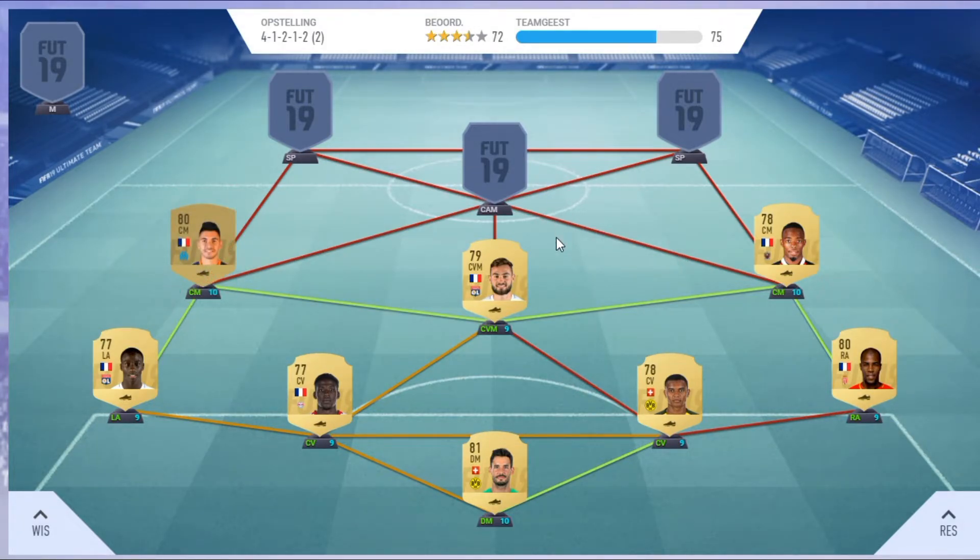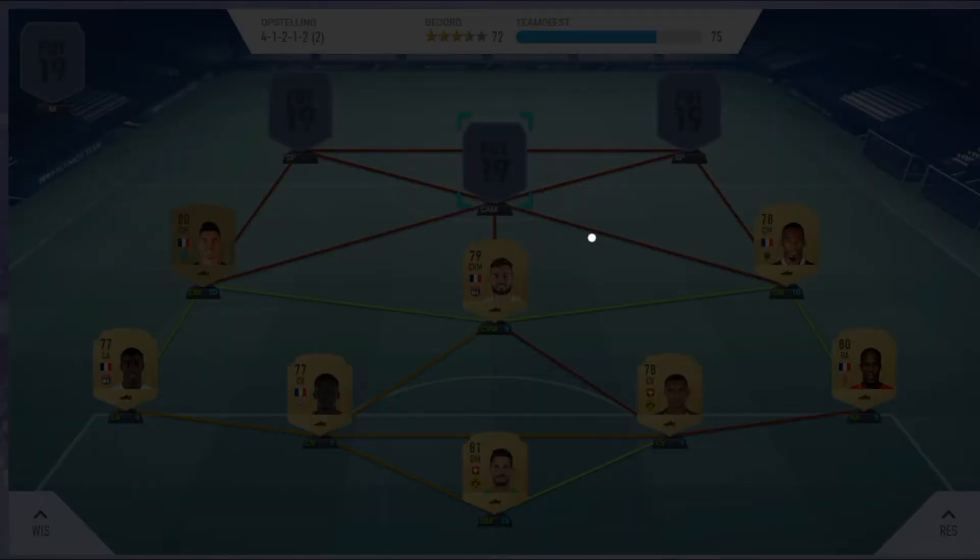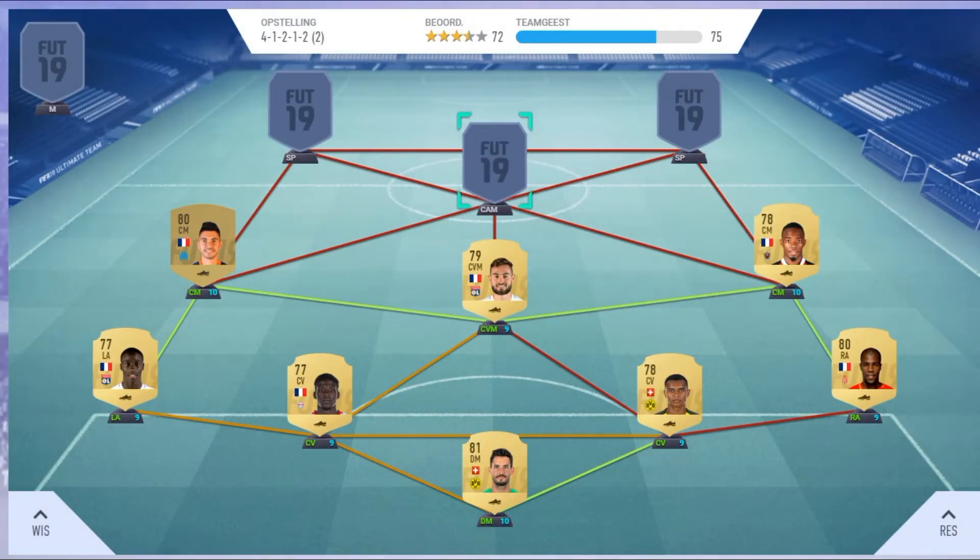At the center attacking mid spot I've got Oskar. One problem — I didn't get him on full chemistry, that's my fault. You can put someone else in the center attacking mid spot. He cost me around 800 coins. He's a non-rare but he's got good passing and good dribbling, so not a bad player at all.